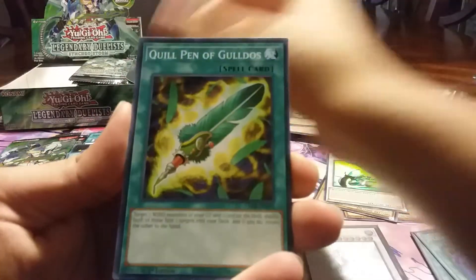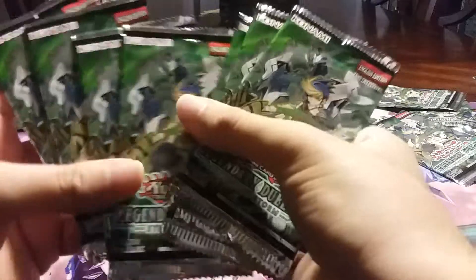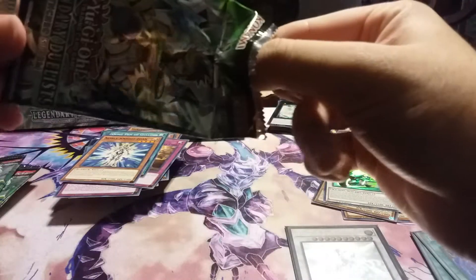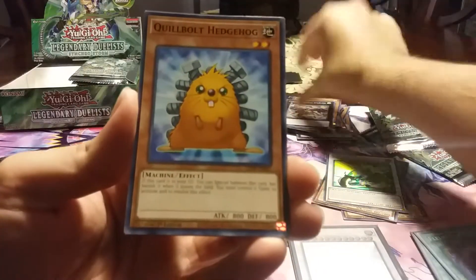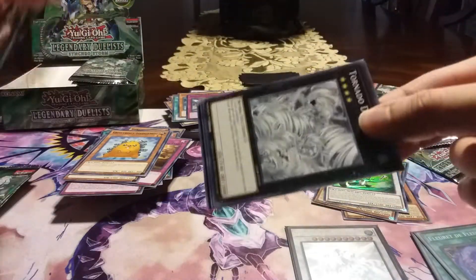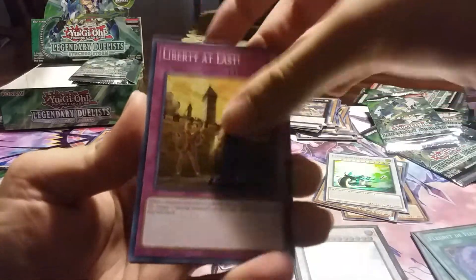Liberty at Last, Quill Pen — well, that's a pretty dead pack. Still got like five to seven packs to go. Tomborg, Seidel Starling — oh, that's such a dead pack — Duplicate, not bad. Honestly, I haven't seen the full results yet, but other than the Ghost Rare, I'd say the pulls for this box are about pretty average.